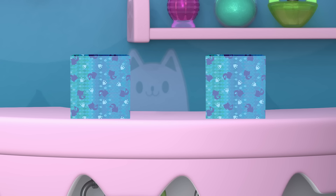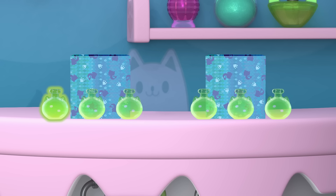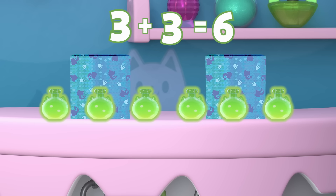Next, let's check the green spa potions. There are three in this box and three in this box. Count with me to see if we have enough. One, two, three, four, five, six. Three and three make six in total. We have enough green potions.